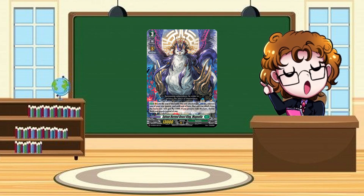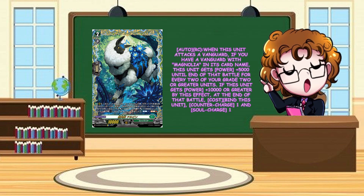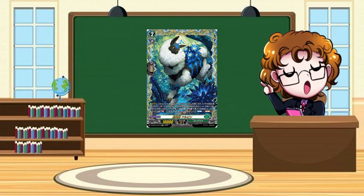The new Trooper card is Silver Horned Beast Aplin. When this unit attacks a Vanguard, if you've got a Vanguard with Magnolia in its card name, for every two grade two or greater units you have during that battle it gets 5000 power. If you gain 10k or more power with this card's effect, at the end of that battle bind this unit to Counter Charge one and Soul Charge one. This is really nice because it gives soul charge and counter charge to the deck that really needs it — there's a lot of soul blast costs and counter blast costs. Normally with four units on board, counting the Vanguard, 10,000 puts it to 20k, plus the 5k from Magnolia if this is in the back row makes 25k, and if you persona ride it's 30k front row — really big numbers.